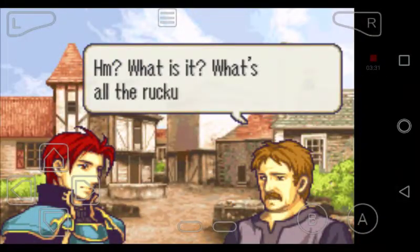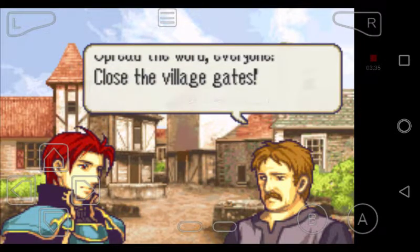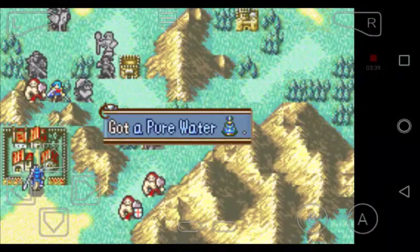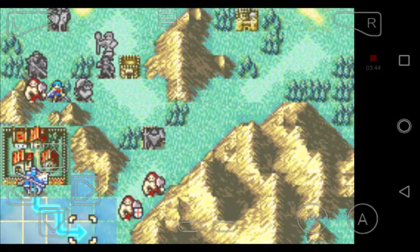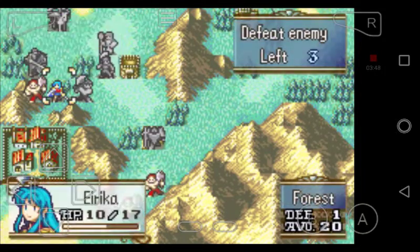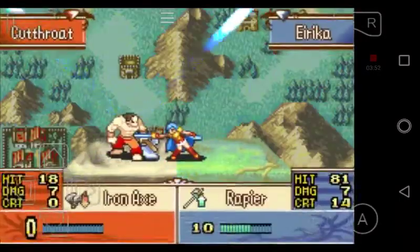Villager: 'What is it? What's all the ruckus? Bandits? Spread the word — everyone close the village gates!' 'Thank you for your warning. Please accept this small token.' And he actually gives us a pure water. A pure water is very useful as it helps boost your resistance to magic. Now we're going to attack this bandit again with Erica and kill it.